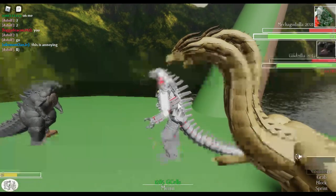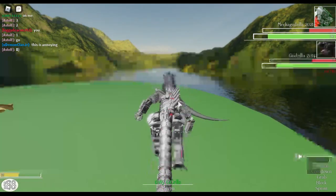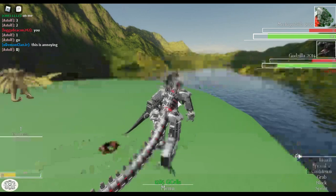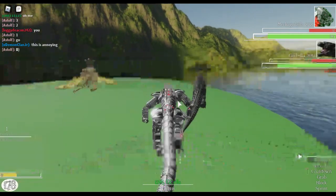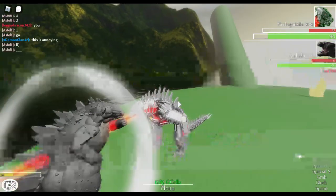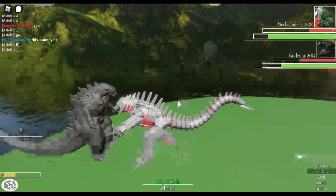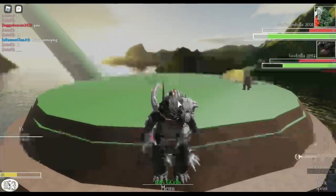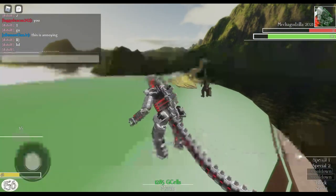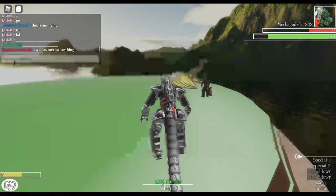That actually does hit you - I thought it wouldn't. Oh come on, you suck! Why'd you have to do that? You're ruining my entertainment. Yeah, I'm just gonna verse this guy because I don't want this video to be too long. I'm gonna throw him off the ledge - yes! Let's go! I won as Mecha - I am king! Mecha should be the king because he's the strongest now. He's got 950 HP. I won as Mecha, I am king!